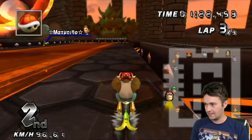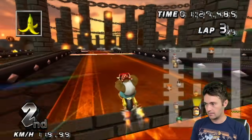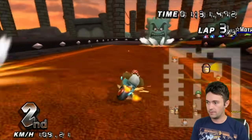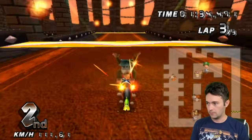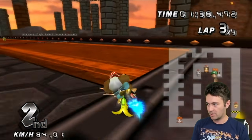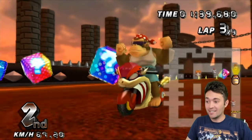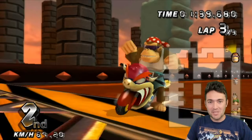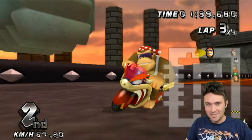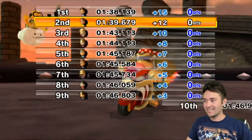Just going to go really wide and hope he gets blue shelled. Second place — I'll take it. Really happy I got to showcase that shortcut. It's a TF input: drift hard left, hold right while you trick, then go back to left as you land, and you get extra air. You can use your trick boost instead of having to use a mushroom. It is an incredible shortcut.